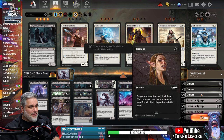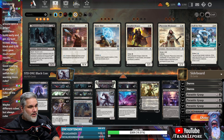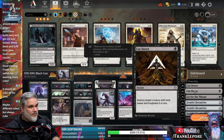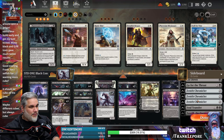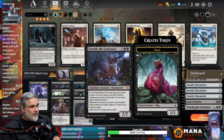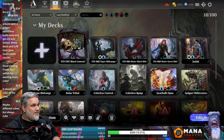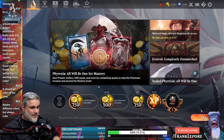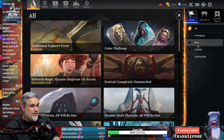Then we just have 23 Swamps and two Takenuma. Additionally we have three Duress in the sideboard, three Parasitic Grasp to deal three damage, one more Gix's Command, two Cut Downs, one more Go for the Throat, three Zenith Chronicler from All Will Be One — whenever a player casts their first multicolor spell each turn, each other player may draw a card. One more Soul Transfer and one Toxrill the Corrosive for the matches we might want it in. That's the list — we're gonna see if it does anything.